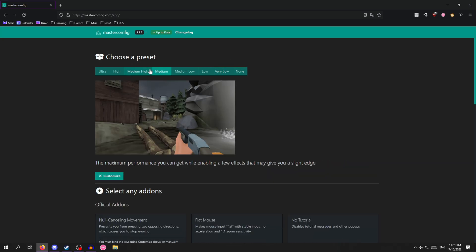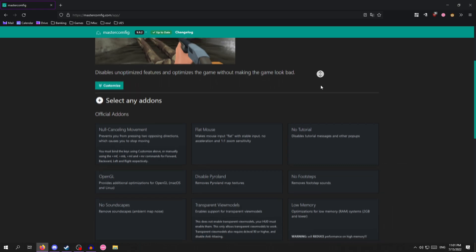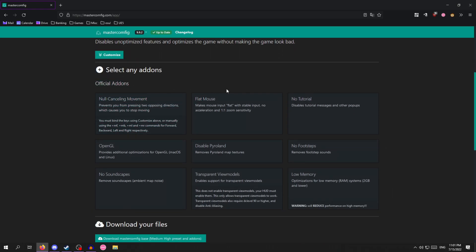For this tutorial, I'm going to go with medium-high, as it optimizes the game without making it look any worse. You can select these add-ons — the only one I'd recommend is really 'no tutorial.' If you have lower than 2GB of memory, select this option. However, if you have more than 2GB of memory, this will actually hurt your FPS and it's not necessary.